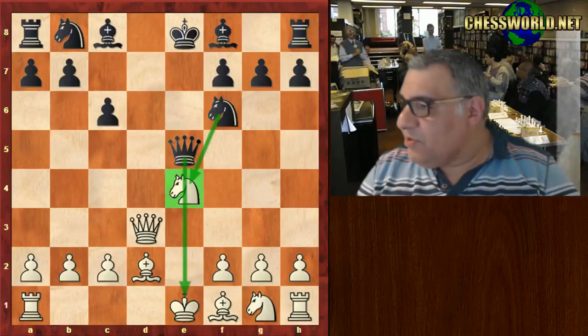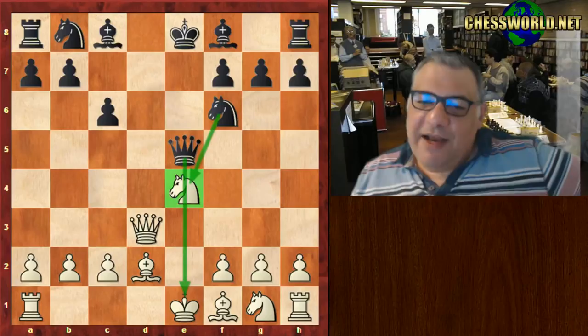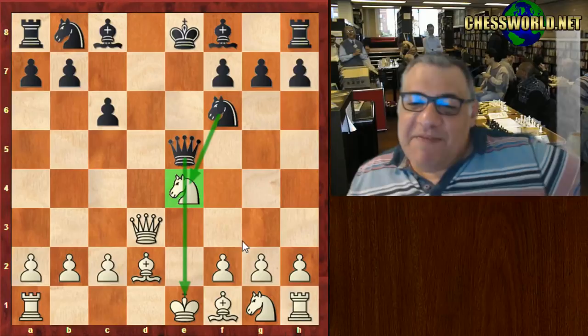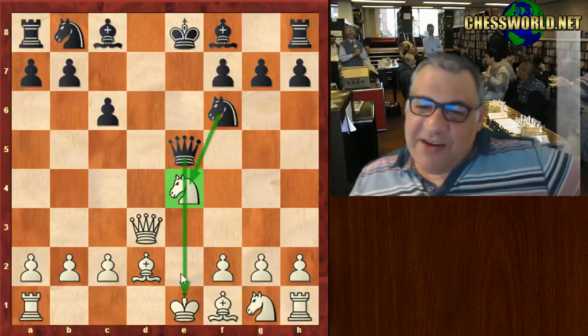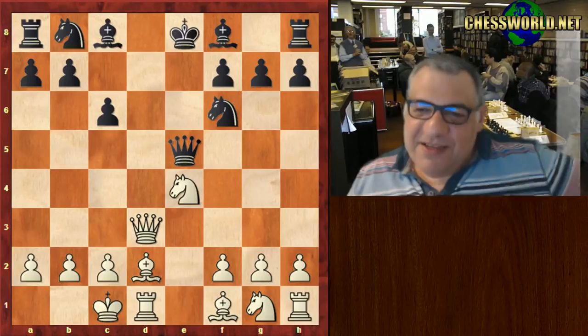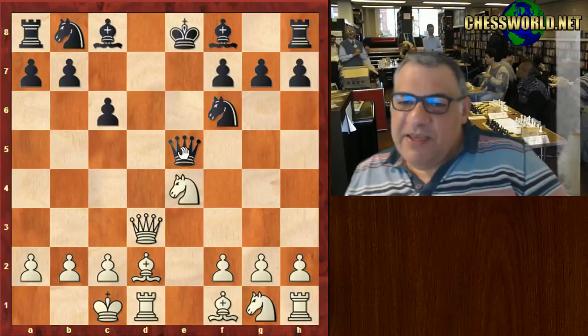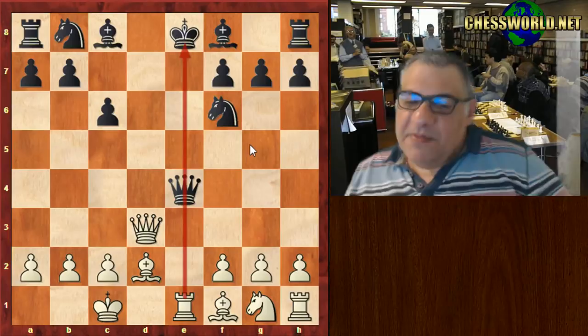White played a tricky move here — I wonder if you can guess the continuation. It's not f3, so what is it? There aren't too many other moves. Castling — yes, probably wasn't the most difficult quiz there. Now Black thought: can I just win a piece? Clearly you can't win a piece like that because there's Rook e1. So why can't Black win a piece like this? End of game — thanks very much!